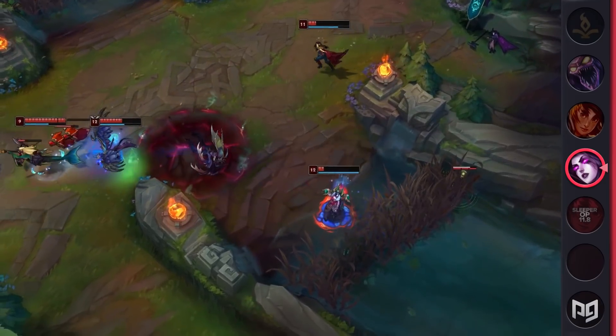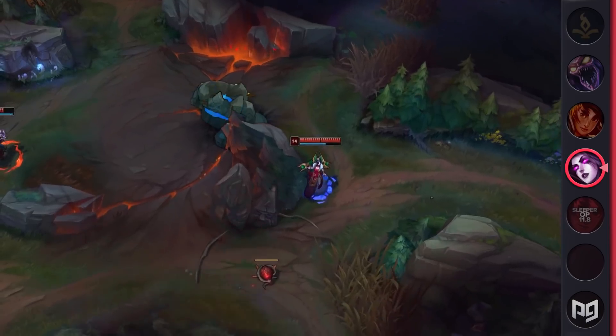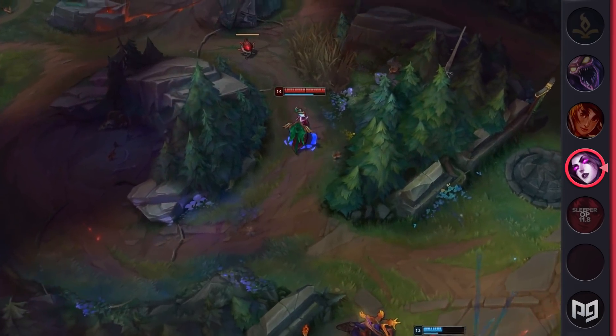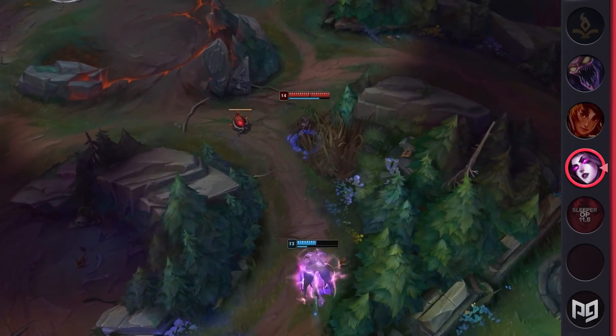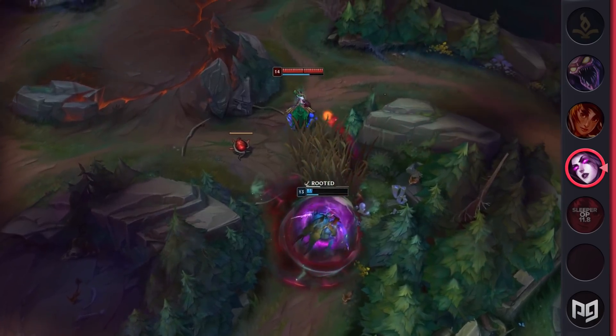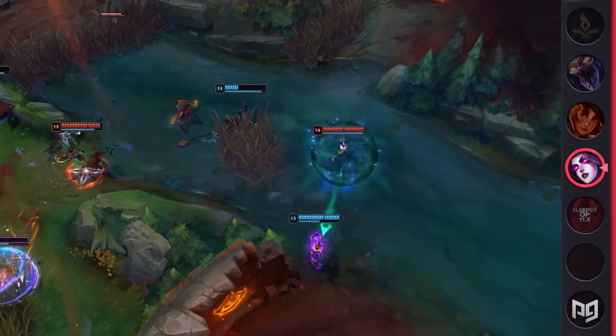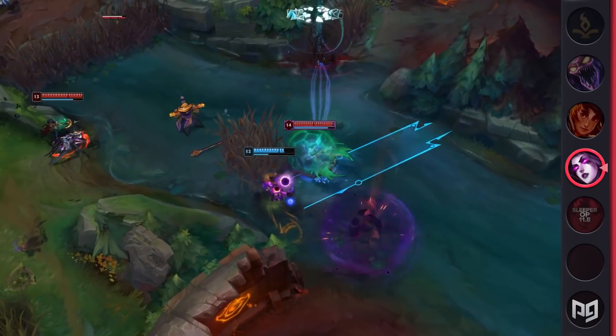Trundle's kit doesn't really have many mechanics to interact with other than the occasional well-timed pillar to interrupt a jump — you just kind of whack people with your club. So if that's old and busted, Morgana is the new hotness. She is a much more carry-oriented mage pick in the jungle, with the potential to do huge damage while maintaining the utility of her Black Shield to keep herself and another carry safe from a tank's engage.